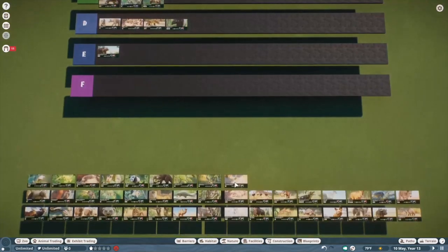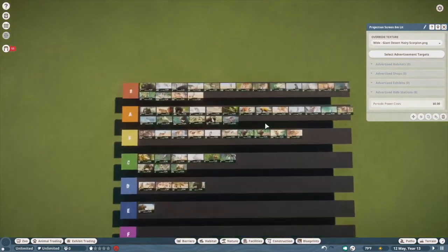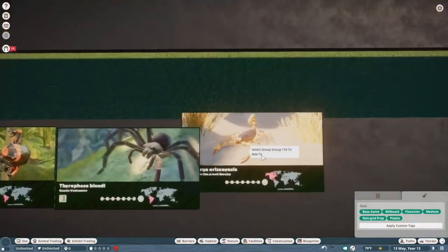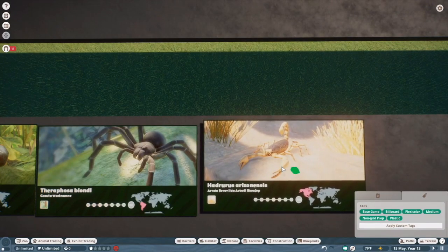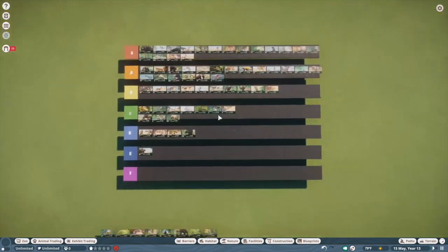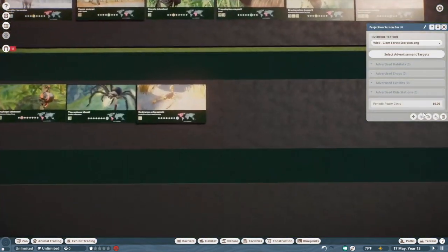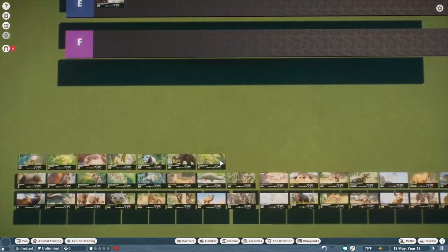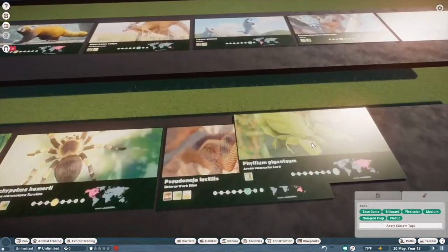Desert hairy scorpion — it's a scorpion, same as some of the other exhibit animals, pretty unremarkable. C tier. Giant forest scorpion — same as the other, it's pretty good, it's just a scorpion. Now we're getting to the good terrarium animals. This guy's another S tier — the Malayan leaf insect. Look at that — that is gorgeous. They freaking nailed the texturing on this one. It might be like the best animal in the Southeast Asia pack, which is hilarious. They're still a pretty useless animal just because they're an exhibit box one.